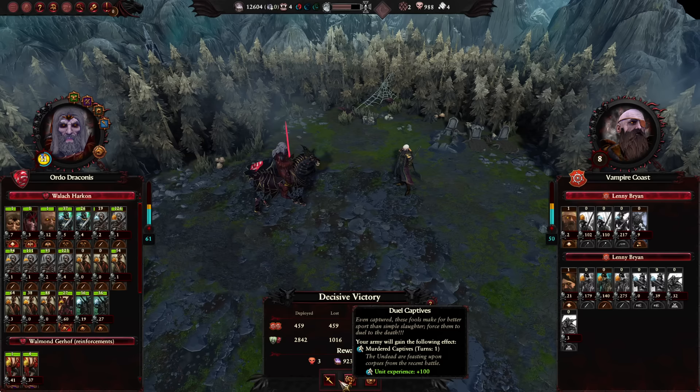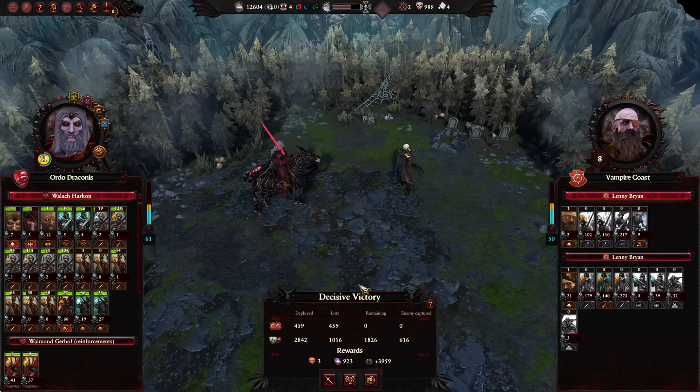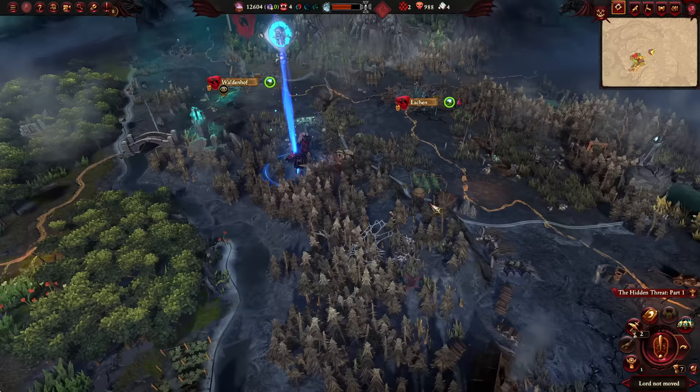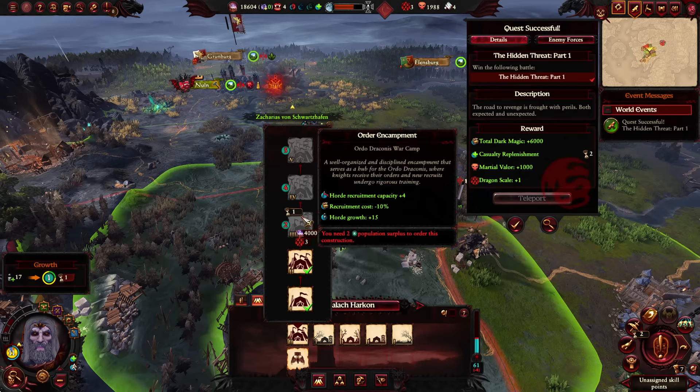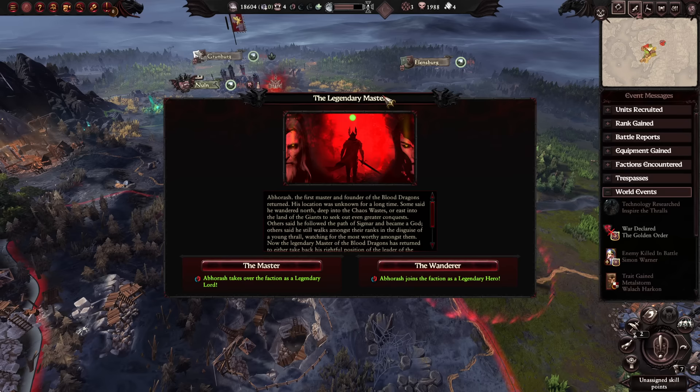We need to heal up but we're not so damaged that we can't fight. Quest successful - Hidden Threat part one complete! We got decent amounts of Martial Valor and another Dragon Scale to upgrade Wallach's force. I think we needed three, so we should be able to upgrade as we please - we just need the horde growth. And that was only the one quest - fantastic!